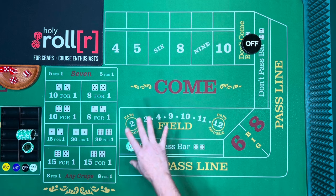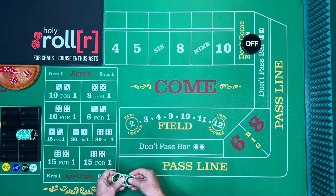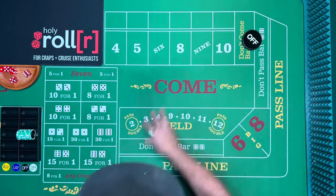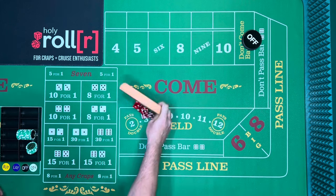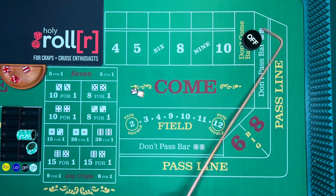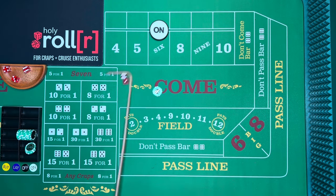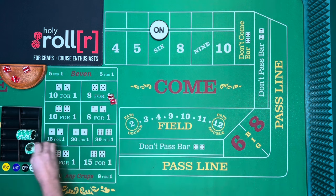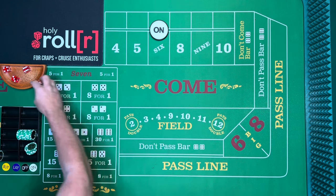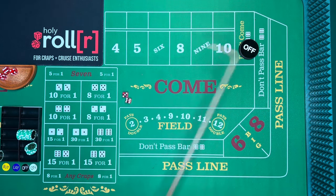Now if I was walking up to a table and I just didn't know how the table was going, I probably wouldn't start here. I would actually do two come bets first, then start and go through the DC for the $50. I'm going to do a couple different versions — right now we'll go through the DC, and then on the second one we'll go through the don't pass. Let's get a point established — there's a six, so the point is six. We're going to go $25 coming. There's a seven, so that pays $25. Now we have our hundred back.